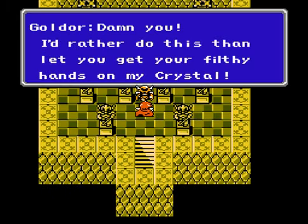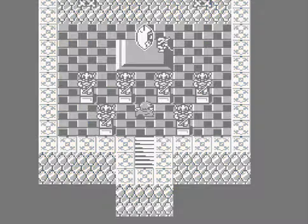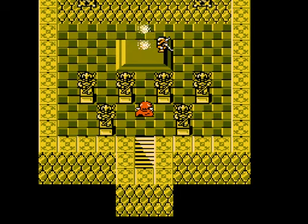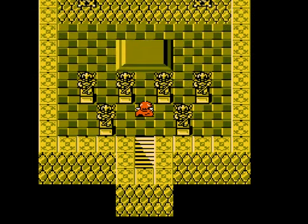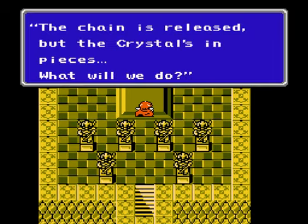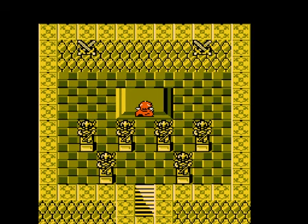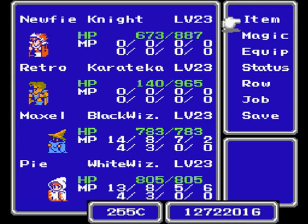Damn you! 'I'd rather do this than let you get your filthy hands on my crystal.' Dude, you just destroyed the crystal! You broke the crystal! I'll never give you the crystal! But he's dead, right? I got a key — it's locked at Goldor's chain. When touched, it vanished into thin air. The chain is released, but the crystal's in pieces! What will we do? Great, so now I gotta walk back manually.